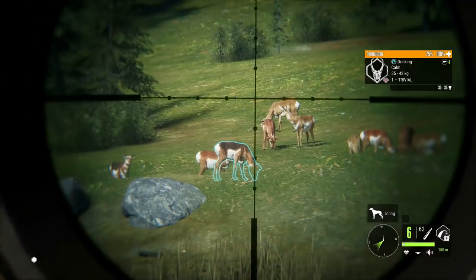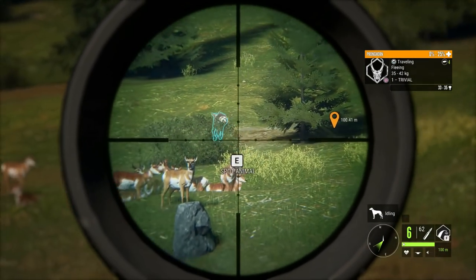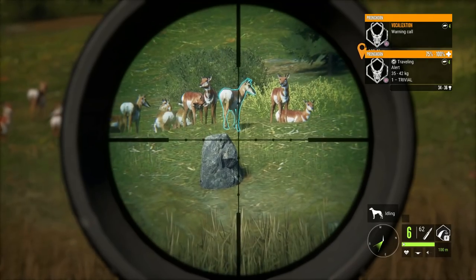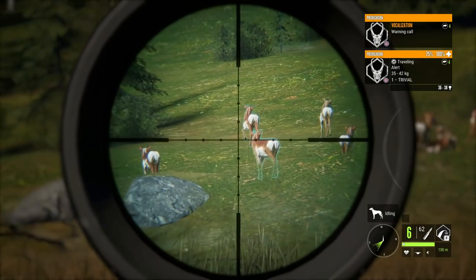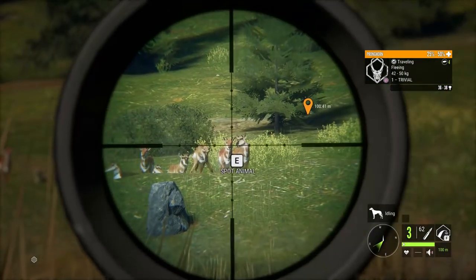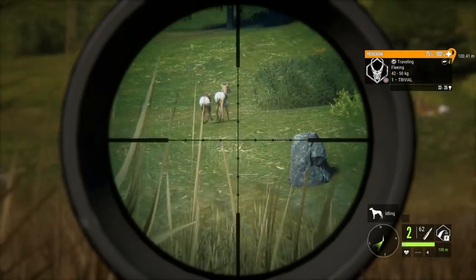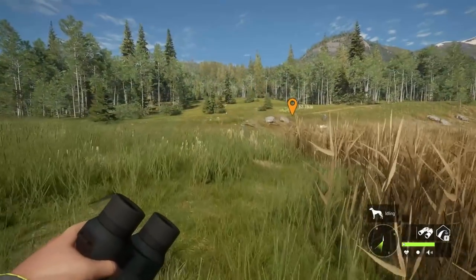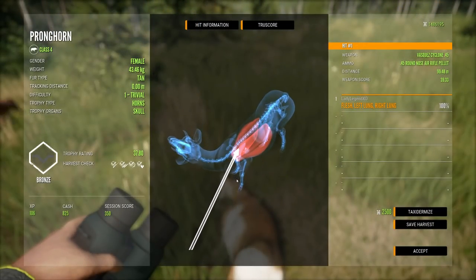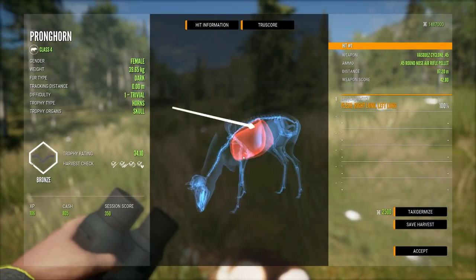We take a shot — that was a good shot. They know something's going on but they're not spooked. The smart thing to do is just wait a second, let them get calm again, and then take another shot. Now they're spooking, but we took quite a few. You can make so much money by taking out entire herds of pronghorn with the air rifle. We got double lung at 99.48 meters using the round nose air rifle pellets — and double lung again. For being such a quiet rifle, it gets pretty awesome penetration.